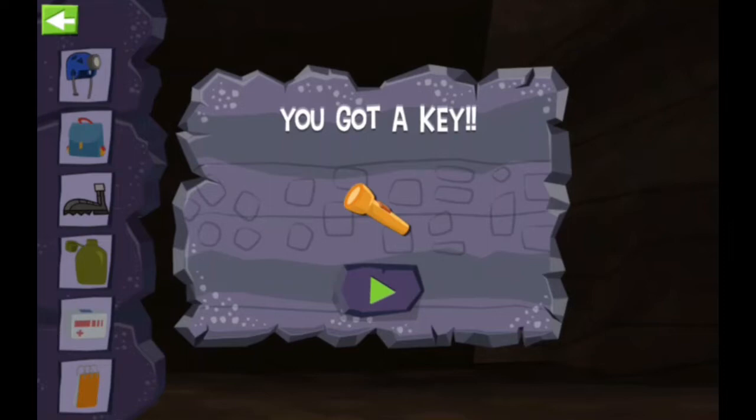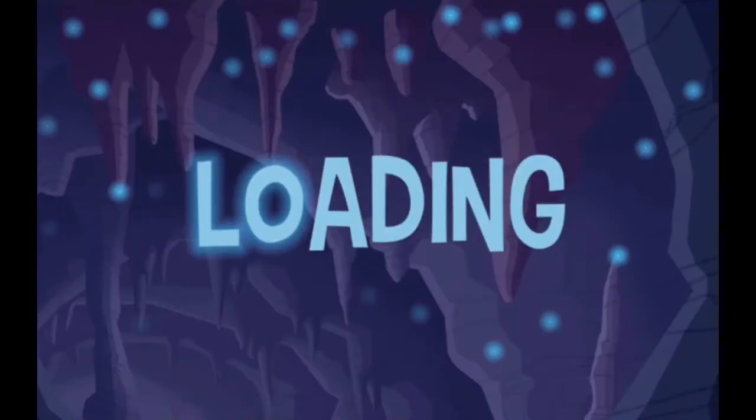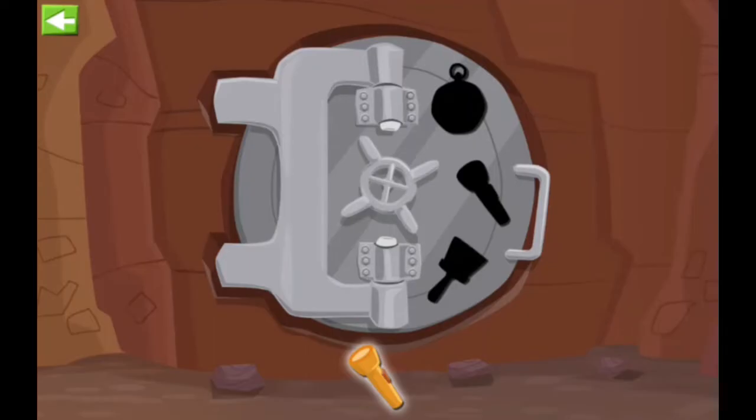We found all the lost items and earned a key to Bad Dog Bart's treasure vault. Yippee! How cool is that? That vault door needs three special keys — we just earned one, so put it in the right place.